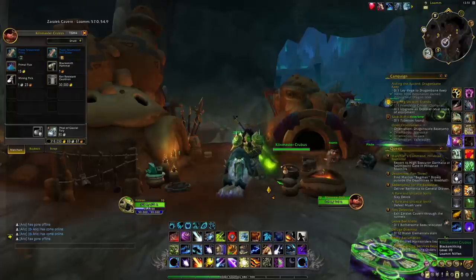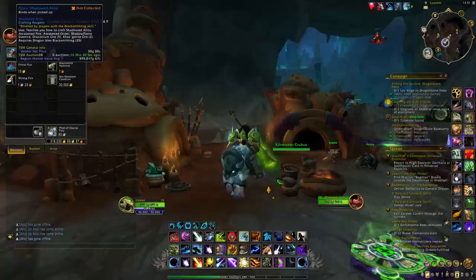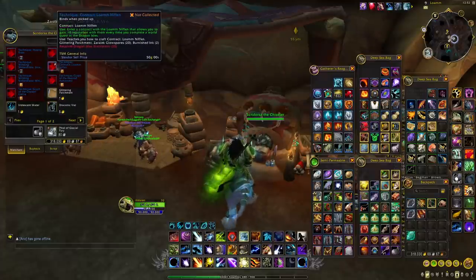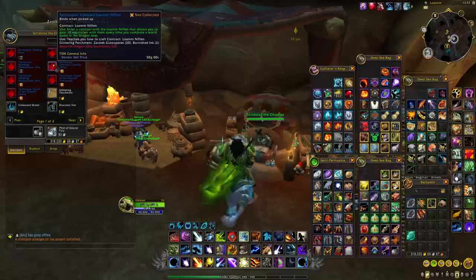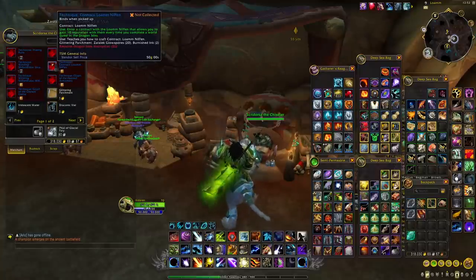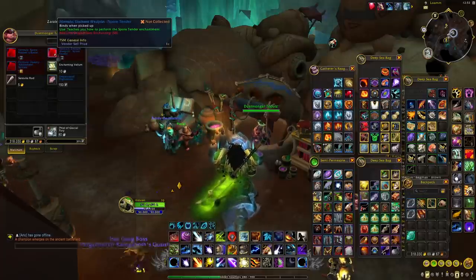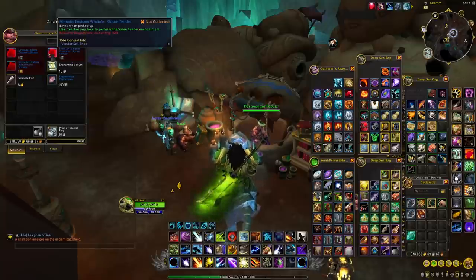One important thing to mention is that not all of them are BOEs. Unfortunately, for some professions you won't be able to do that. For instance, for blacksmithing one of them is now BOP, so you won't be able to sell it on the Auction House. Some of the techniques for inscription are also Bind on Pickup, but not all of them — some can still be sold on the Auction House. Just make sure not to buy the BOP ones, because otherwise you won't be able to do anything with them other than learning and crafting. The two recipes for alchemy are also BOP, and same with all the different formulas for enchanting — don't buy those if you just want to sell on the Auction House.